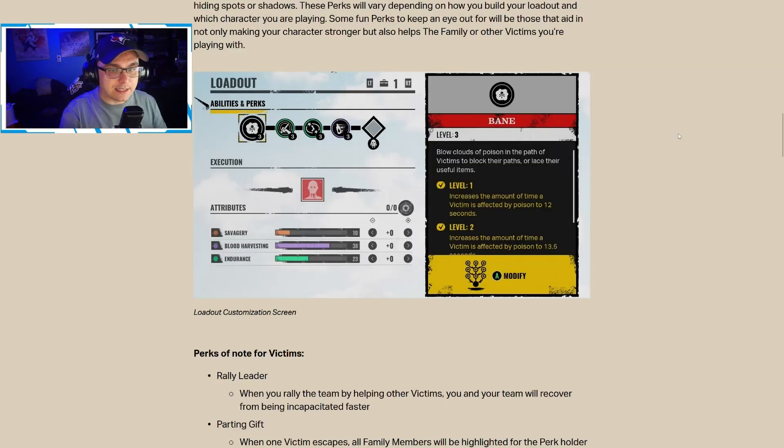Here is the loadout screen. As noted, you'll have your abilities and perks. At the top right there'll be your loadouts — use right trigger and left trigger to cycle through them. You'll also see your execution and your attributes. This is for the family side. Each loadout can be very different depending on your play style. On the right side is the breakdown of what you're leveling — for example, 'Bane level three: blow clouds of poison in the path of victims to block their path or haze useful items,' with each level increasing effectiveness.